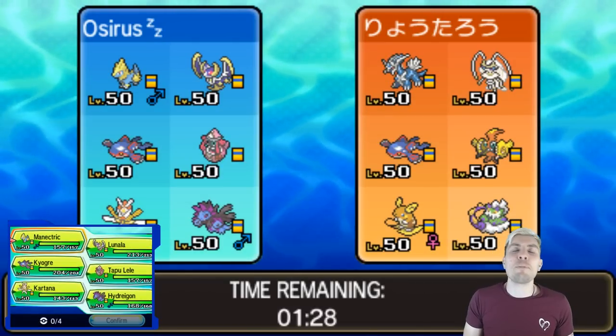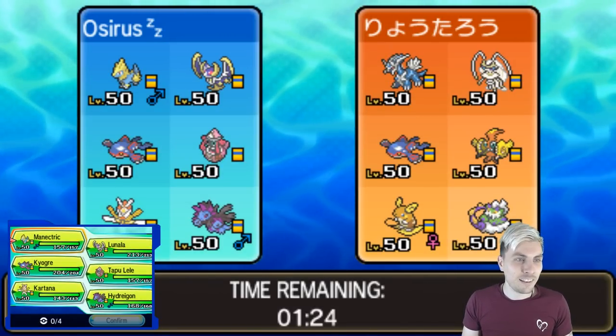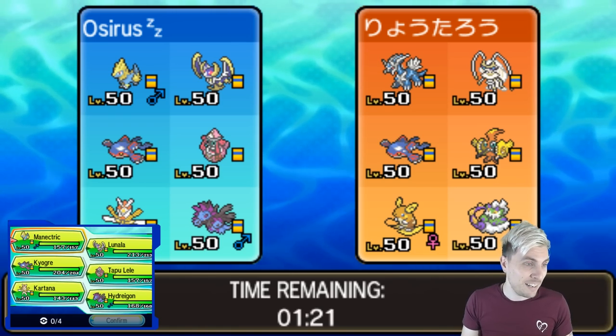Here we go — a 1799 Japanese player, on the brink of 1800. Can we be the ones to stop him? We'll get straight into team preview because it looks like he's got a really, really cool team.